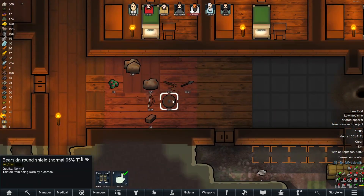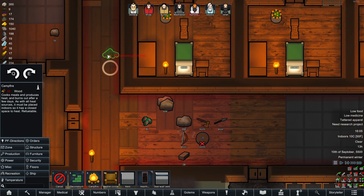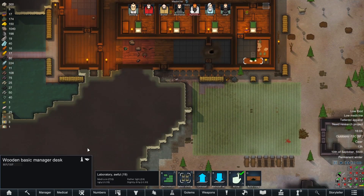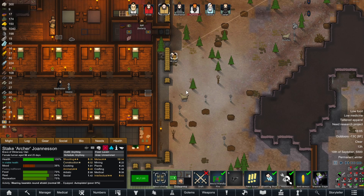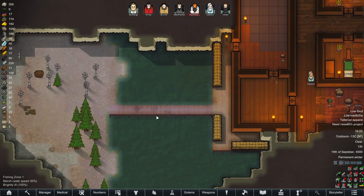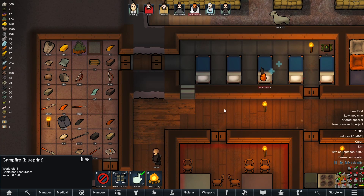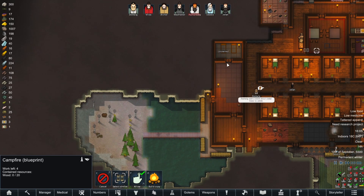We'll keep our eyes on this — minor break, wrist, tattered apparel, need research project. Getting all of those muffalo would be awesome but not with the pistol he's currently equipped with — that would be very unwise. Archer wearing a bearskin round shield — why are you going and getting that? Is that the tainted one again? Yes it is. I'm going to put a campfire in here I think — we are out of wood but we will be managing more wood in a moment. Archer, I know that would make you feel safe but we need to burn it.